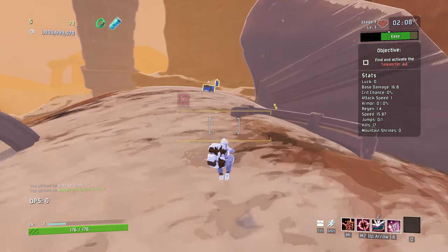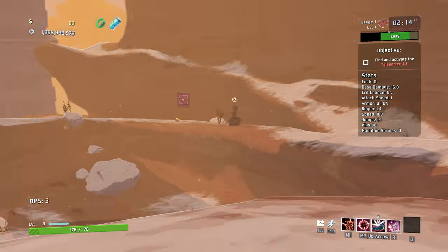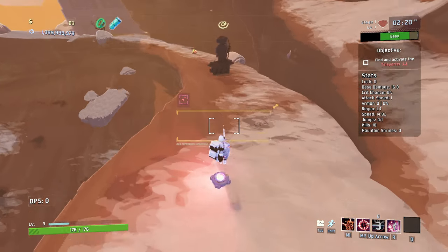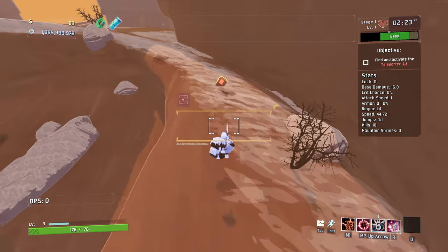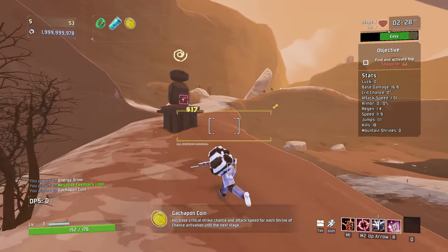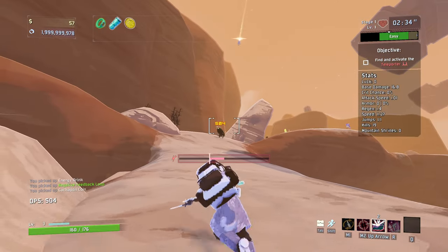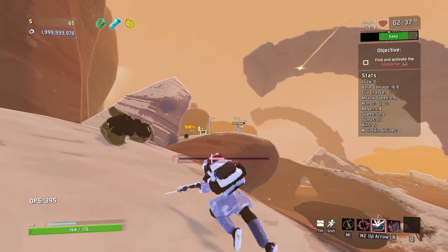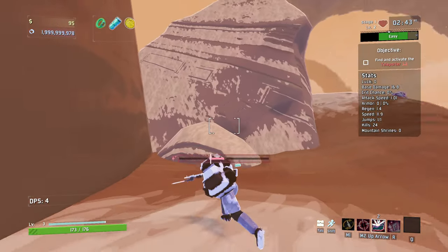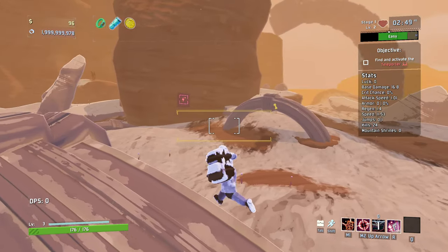Luckily, we can actually see the invisible enemies pretty easily with this ability that we have — the scope. That makes things quite a lot easier for those guys. And some incoming damage is dealt over time — that's actually kind of interesting, I like that. We've got a chest and a 3D printer here. We have a damage chest over there — I think I will take that. And we've got ourselves increased critical strike chance and attack speed for each shrine chance activation.